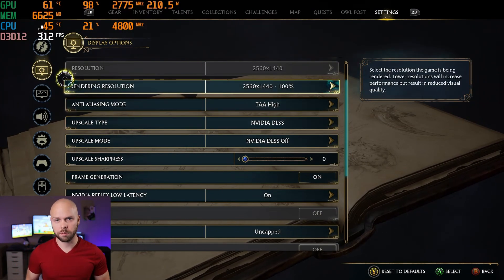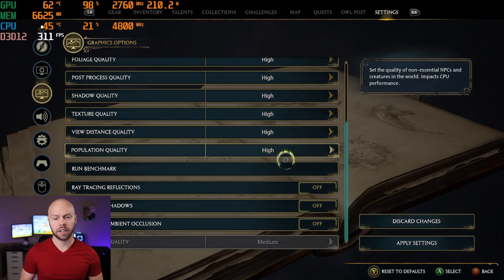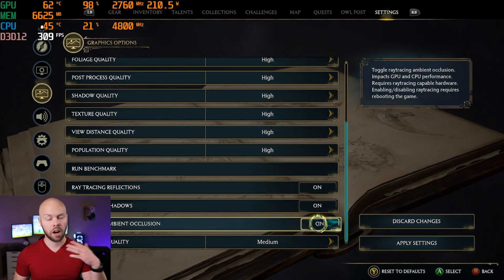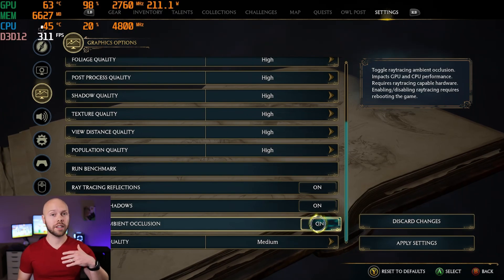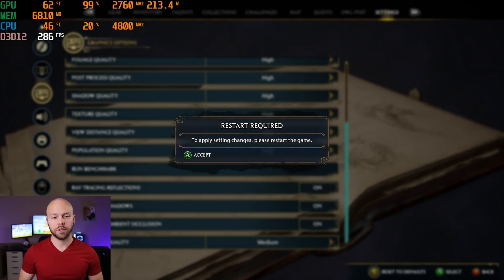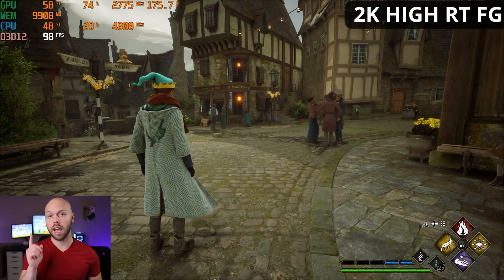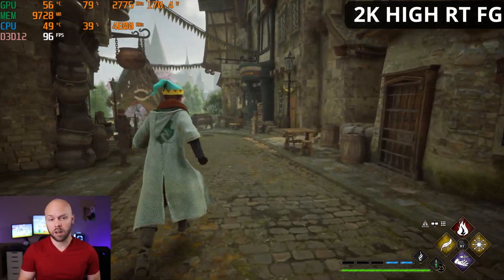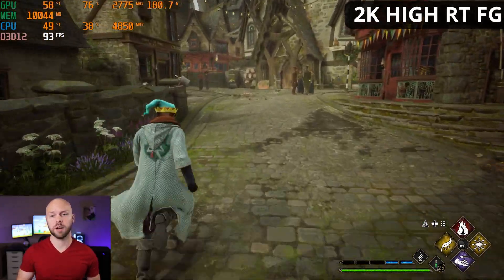One more thing at 1440p: I want to turn frame generation back on, switch to the high quality preset, and turn on all the ray tracing options. I know we need frame generation for ray tracing, and the ultra preset seems overly demanding, so we'll go one step below on high. After restarting the game — 1440p, frame generation enabled, ray tracing enabled, high quality preset — running around we're in the 80s to 90s. That's overall a very respectable and playable frame rate with ray tracing turned on.